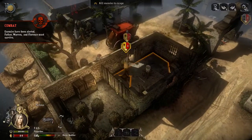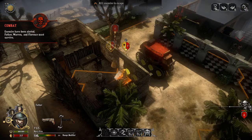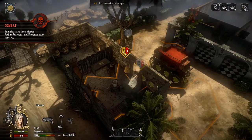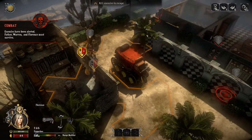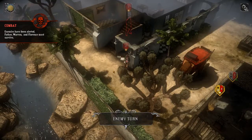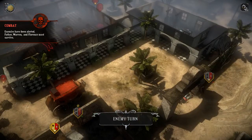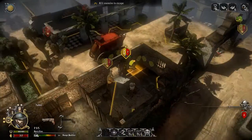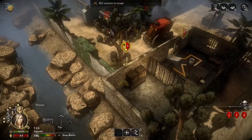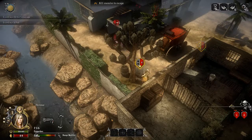Florence puts herself into cover. We all get ourselves into cover. We can't hit this guy. The enemies slowly but surely try to make their way out. Florence is going to start flanking this gentleman. We have multiples here but we're going to start with him. No cover, 55%. There you go — guard was killed.